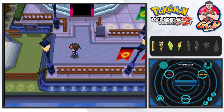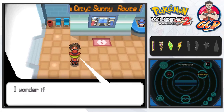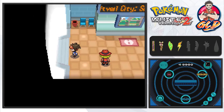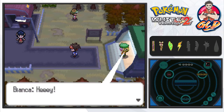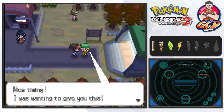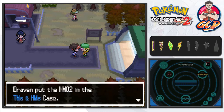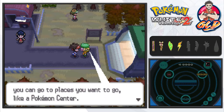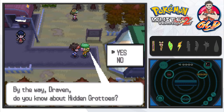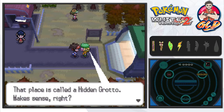Let's get out of there and head to Route 5. Before we leave, Bianca shows up: 'Nice timing! I was wanting to give you this' — we get HM02 Fly, a very good move for Flying type Pokemon. It lets you travel to places you've already visited outside of battle. Then she asks, 'Do you know about the Hidden Grottoes?' I say no, and she explains: sometimes you find a grotto among trees where Pokemon like to hide — that place is called a Hidden Grotto.